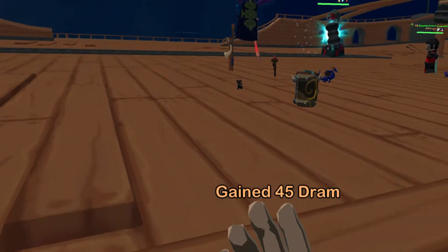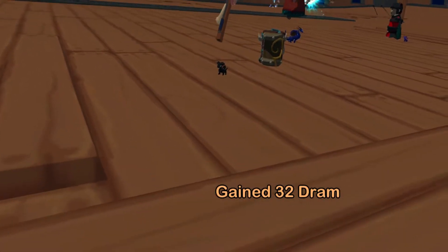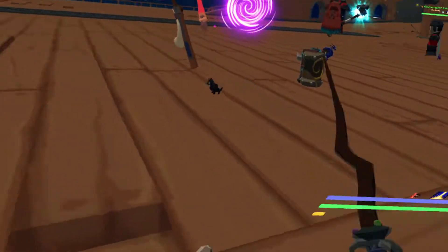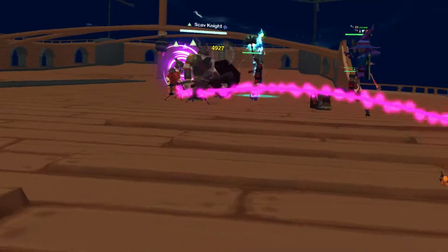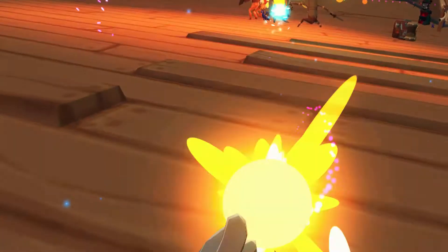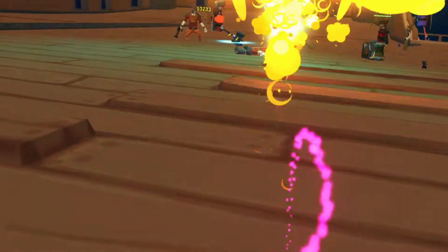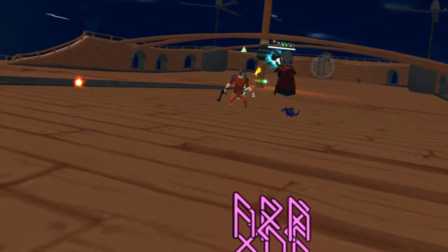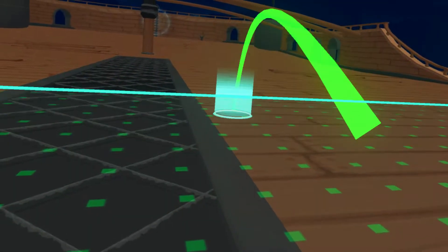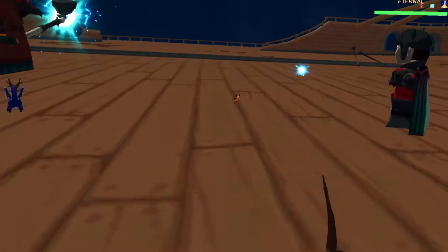For the second boss, let me explain the mechanics since we have a little time. He's got a line attack — it'll go either the right side of the ship, the left side, or down the middle. It's not going to deal damage initially so you might think you're safe, but it applies a bleed stack — a damage over time. What you want to do is jump: if it's coming on the right side, jump to the left side, or just as it approaches, jump across it.